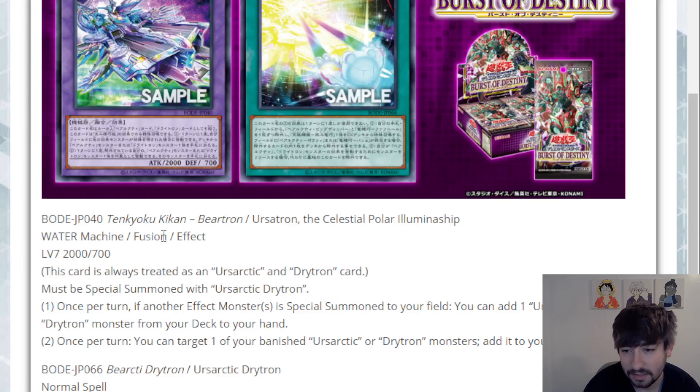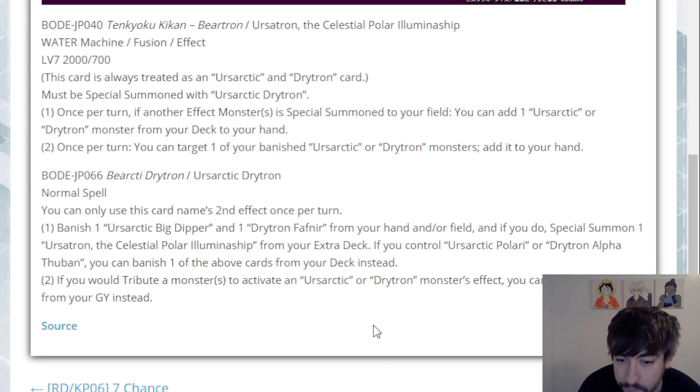The issue is fusion summoning tends to just be a minus mechanic unless you're doing it in a weird way that gets you pluses — like Shaddolls, where all their stuff floats, their fusions add back their fusion spell cards and stuff like that. This card is just pluses on pluses, which is nice. I'm just not sure it's going to be worth it — we just have to see the fusion spell to find out if it'll actually work.